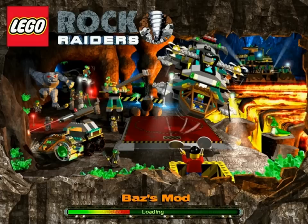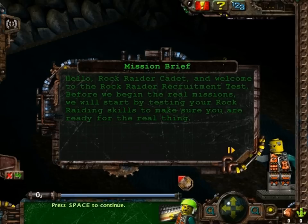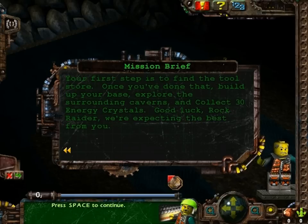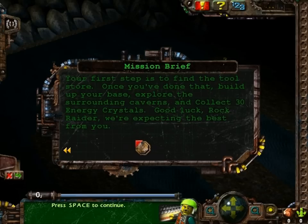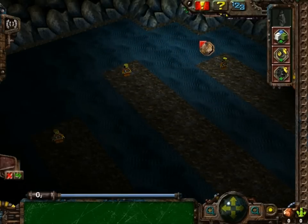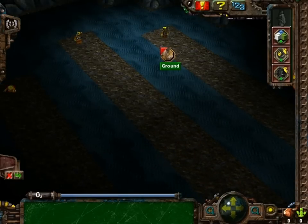Let's just be here. [Dutch voiceover from the original game plays.] For reference, the voiceover is from the original game. The mission brief is what we actually have to do. And believe me, it is very different. In the original game this was the first tutorial mission, and you really didn't have to do anything, to be honest.